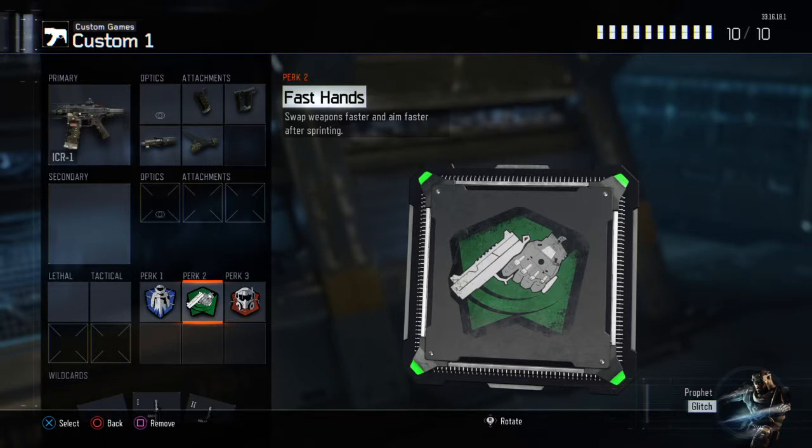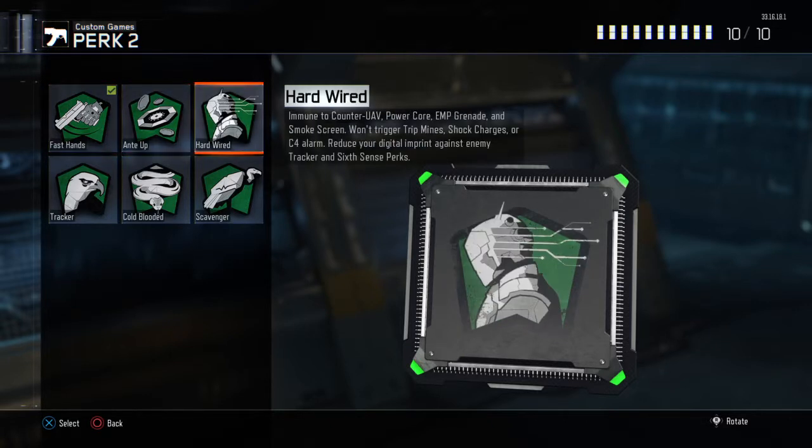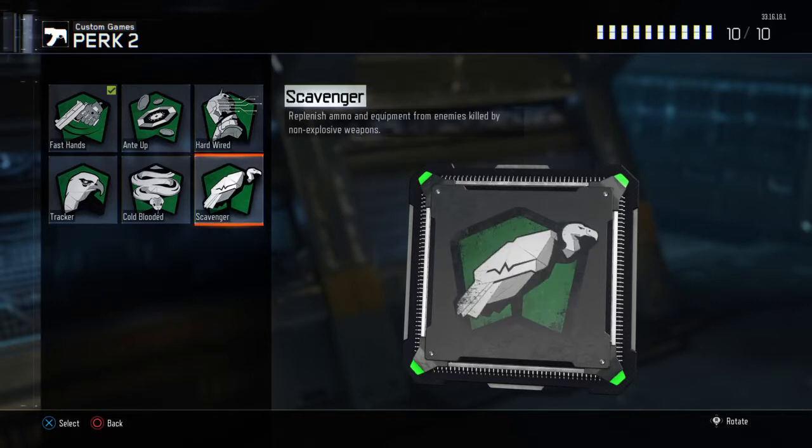If you're not keen on Fast Hands, I suggest Hardwired so you're immune to counter-UAVs and things, or Scavenger if you want to go on longer killstreaks.